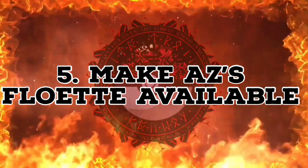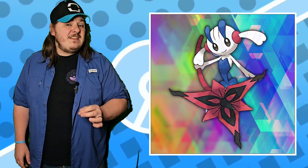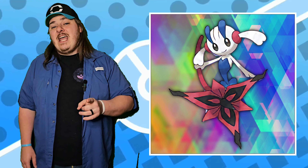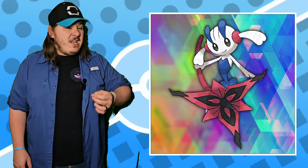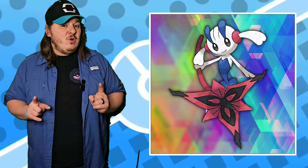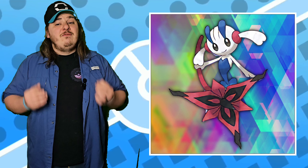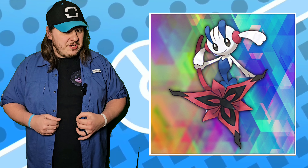Number seven, I want AZ's Floette. AZ's Floette is in the data for Pokemon X and Y and can be obtained with an Action Replay, meaning it was very likely supposed to be given away via distribution before Game Freak realized that they needed to hurry up and get to Generation 7. Whether it's given to us or whether we have the ability to catch it, I would very much like to have AZ's Floette in my personal collection.